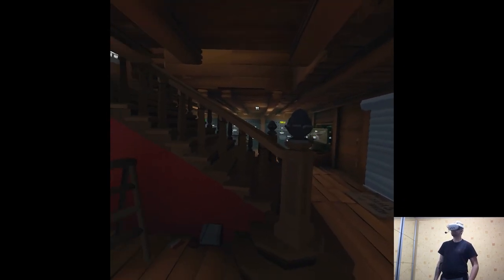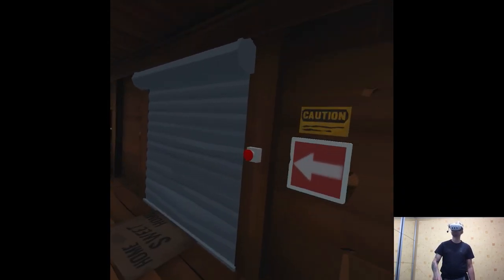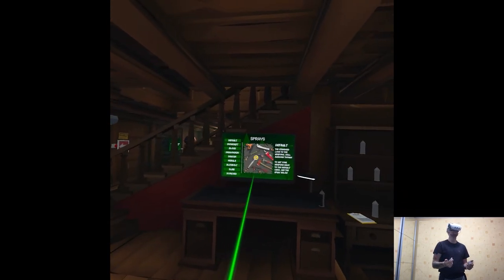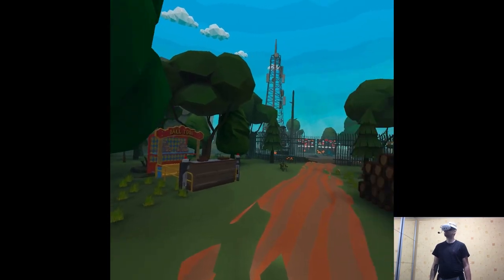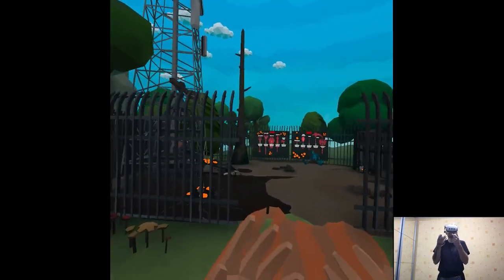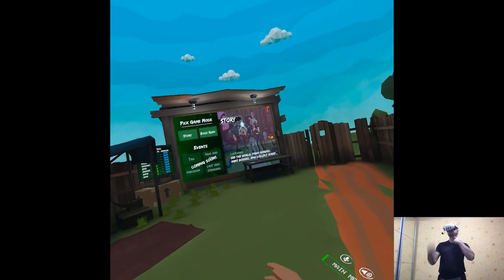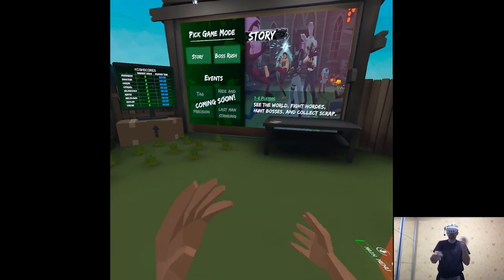People can't make straightforward games anymore. This is so confusing. Is there like a menu or anything to start the action? I still don't know what's going on — the tutorial was not sufficient. I only learned swinging.